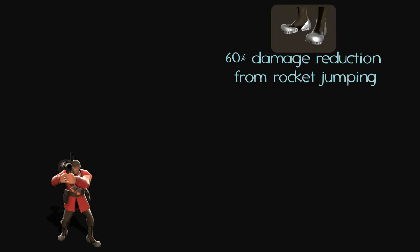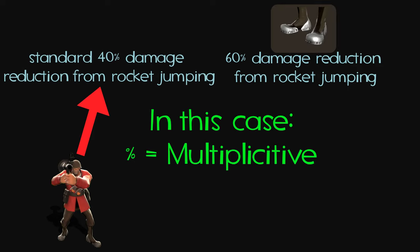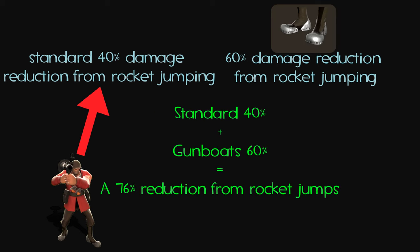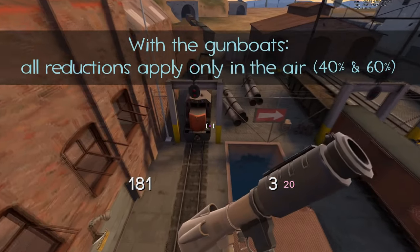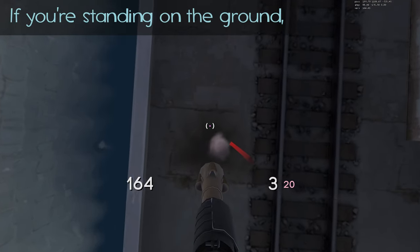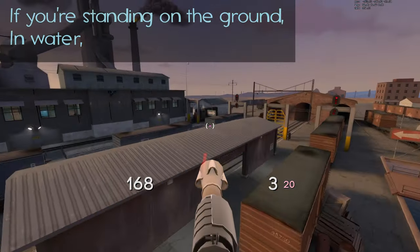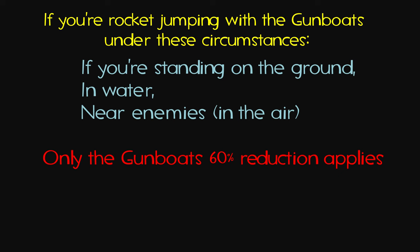However, it's a little bit inconsistent. If you have the Gunboats equipped, you take a 60% reduction from rocket jumping, combined with the Soldier's default rocket jump reduction of 40%. Because percentages are multiplicative, this stacks up to a 76% reduction when rocket jumping. Although rocket jumping is very loosely defined — with the Gunboats, all reductions apply only in the air, and if you're on the ground, in water, or near enemies while in the air, only the Gunboats' 60% reduction is applied.